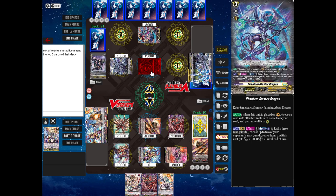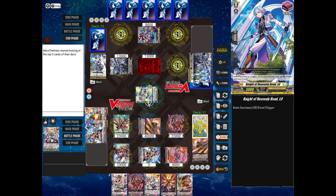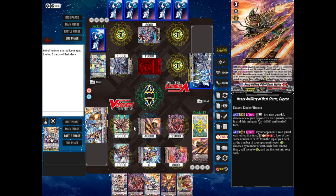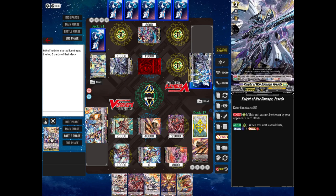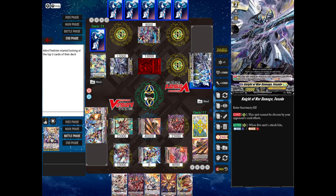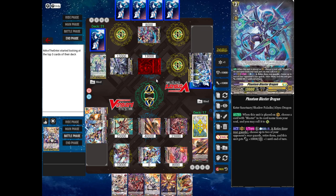Battle phase time. 40,000 power at Phantom Blaster Dragon — my opponent is at four damage, so if I get a critical I win. My opponent's going to perfect guard just like I did last time. Check one: no trigger. Check two: no trigger. Unfortunate, but I still have two very big attacks happening. Let's go for 23,000 to the Vanguard — that gets blocked with a trigger. And I will attack the Vanguard with Tribash — my opponent uses a trigger to block that too.